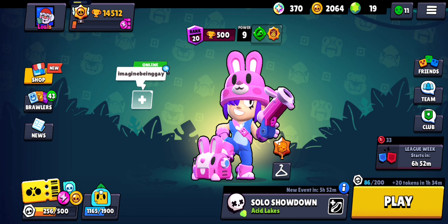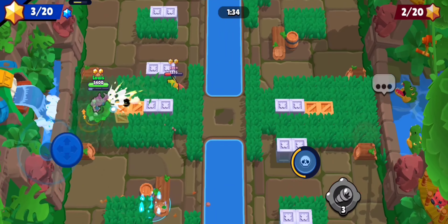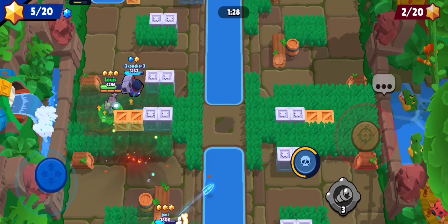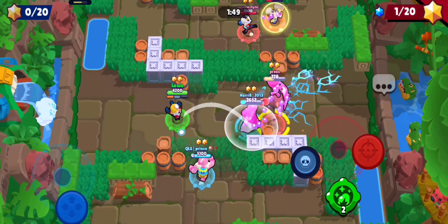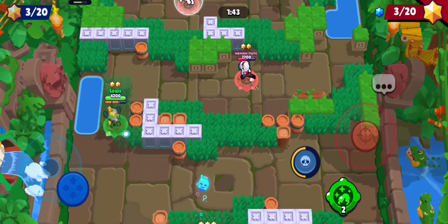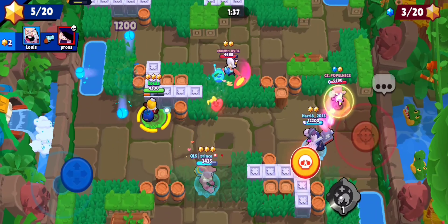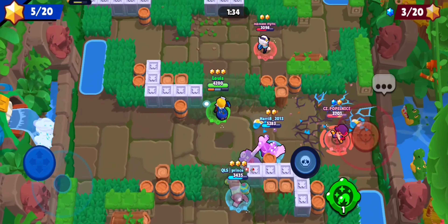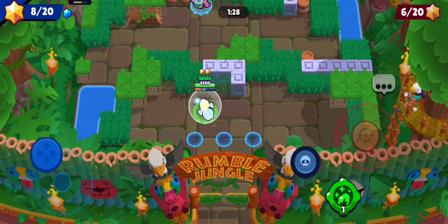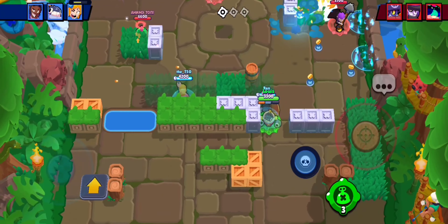On this map the best brawlers are Penny, Nita, Crow, Willow, and Barley. On the third stage, the best brawlers are throwers but not Barley, and also Penny. Brawlers that are very good at long range — Crow can be a good option, and Spike.